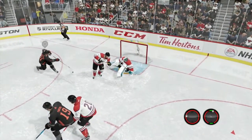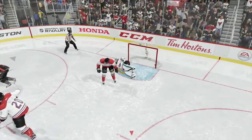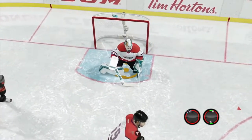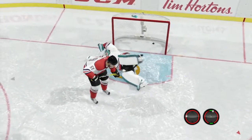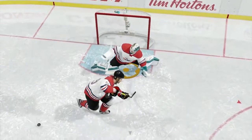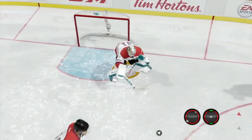Why does my goaltender act like this? I don't understand this flopping thing. And the other thing — why does it bounce straight to Stamkos? Real life, that would bounce straight down. That would hit the guy and stop all momentum. It wouldn't bounce off him and go to the left like that. This animation and this whole play is just stupid. Yet EA just doesn't want to listen to me and doesn't want to see the problems that are wrong with their game.